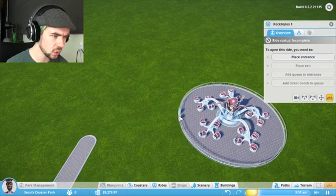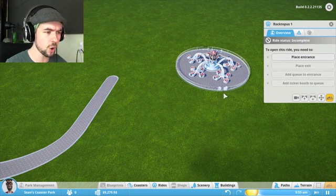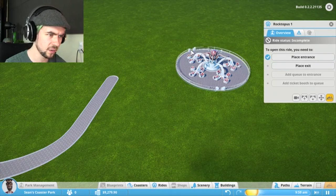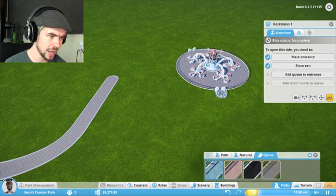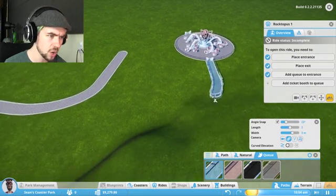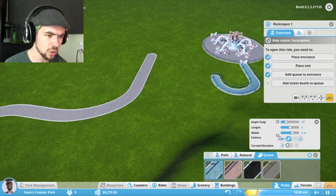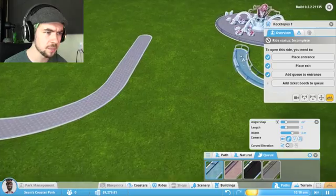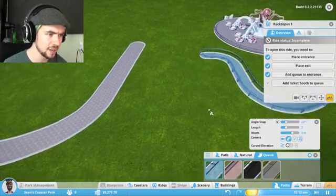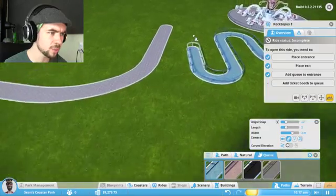I have to place an entrance first, and I'm going to place the entrance over here, then my queue is going to come around here, and the exit goes over here. Add a queue — nice. This is where stuff gets interesting because I can make my queue come all the way out here. It's not a huge ride so the queue is not going to be massive. Because queues at amusement parks are the worst — you have to sit there all day and it's super boring.